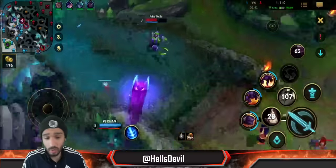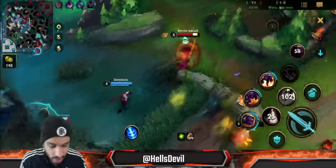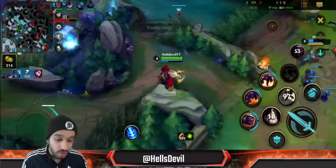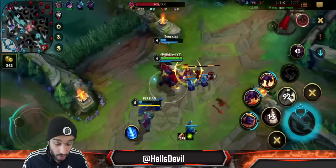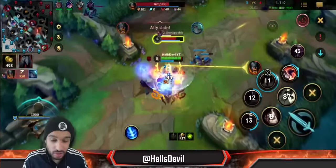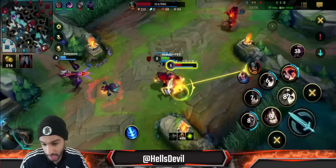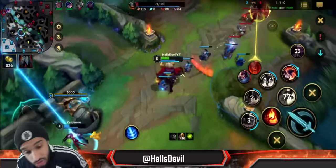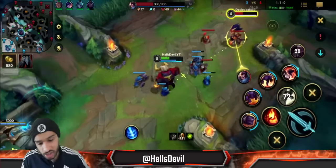Right now I'm using my control ward to maintain lane control. When you get into the mid game, the Sweeper — the red helicopter — is generally better because as an Alistar you're gonna be ganking lanes very often. Having a Sweeper allows you to sneak on enemies because with a Sweeper they can't see you unless they have a control ward.